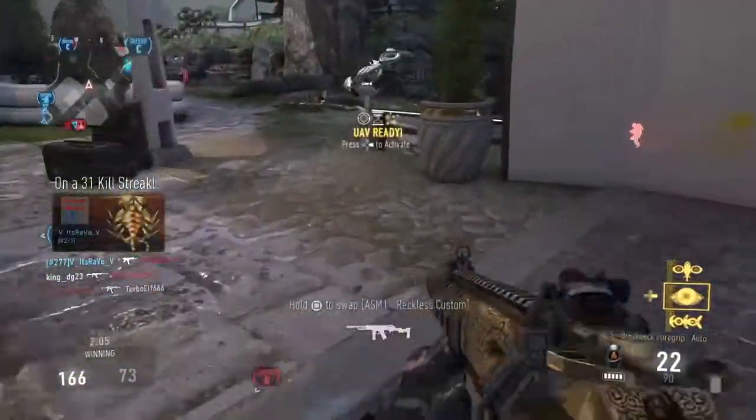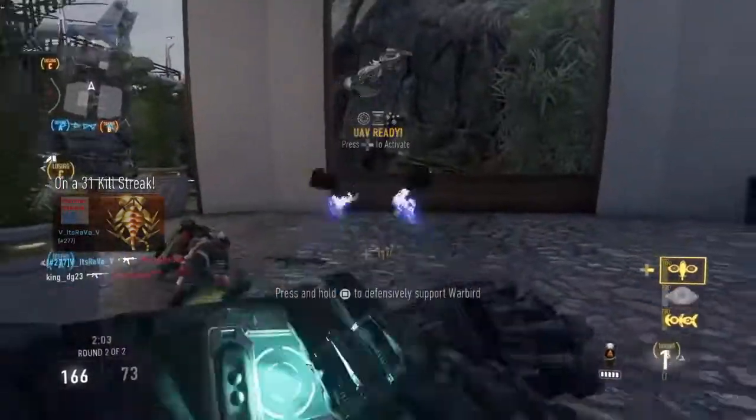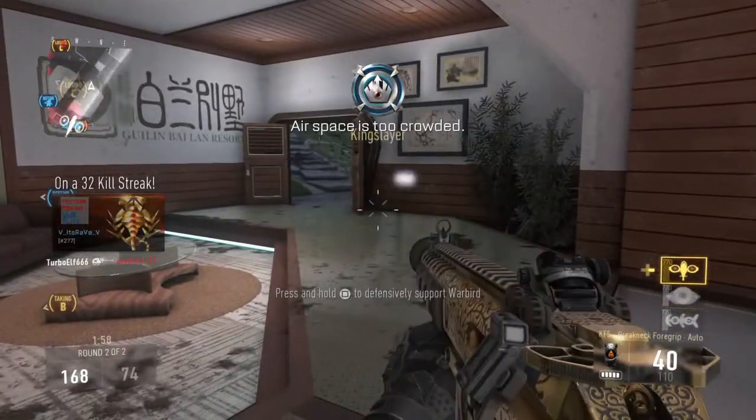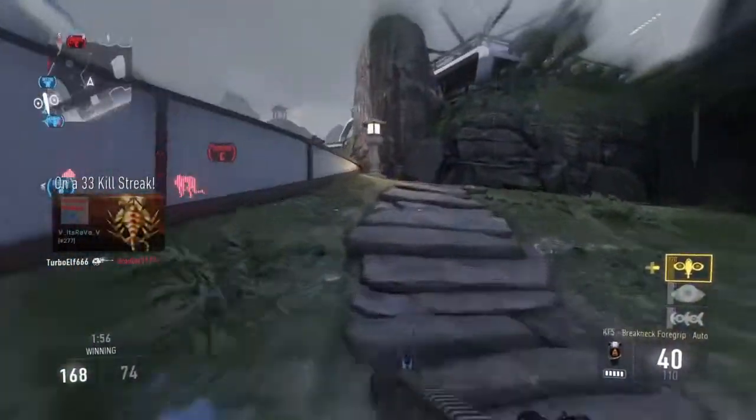Weapon flinch isn't going to be that bad, so you don't really need Toughness. I typically don't run Toughness on some machine guns and assault rifles. For light machine guns I'll run Toughness; snipers I'll run Toughness — stuff like that.